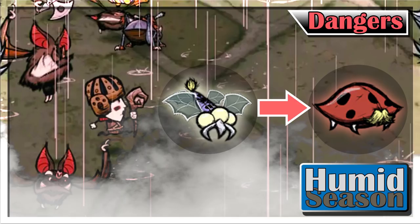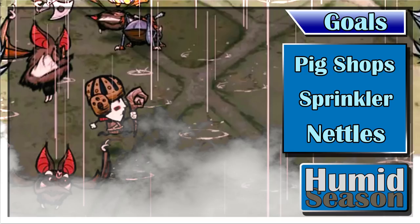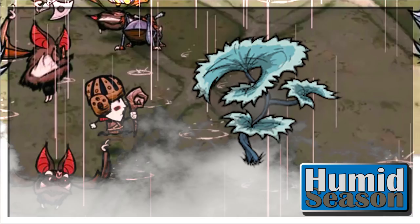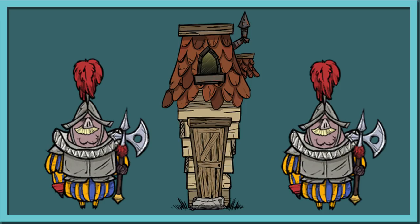During this season I like to stick close to home because travel through deep forest becomes extremely precarious. It's a good time to start setting up some pig shops and become self-sufficient. By the end of humid season I really strive to get my sprinkler built and nettles planted and harvested once or twice. I see a lot of players setting up camp around the slanty shanty in the hamlet — this is certainly a safer approach because you are constantly surrounded by pig guards who provide natural defense against bat waves, and you are far away from most hostile mobs in the wild.